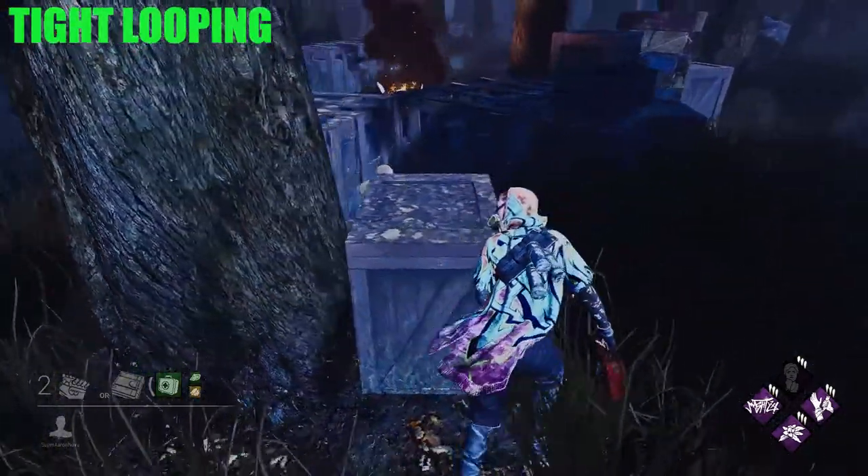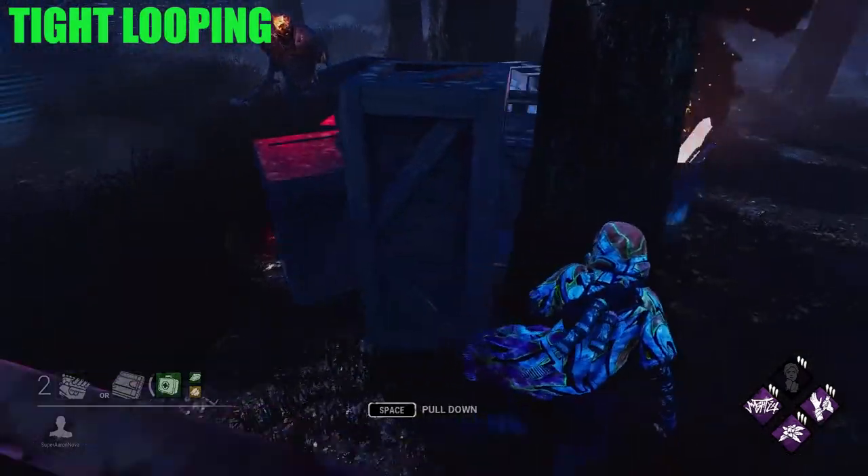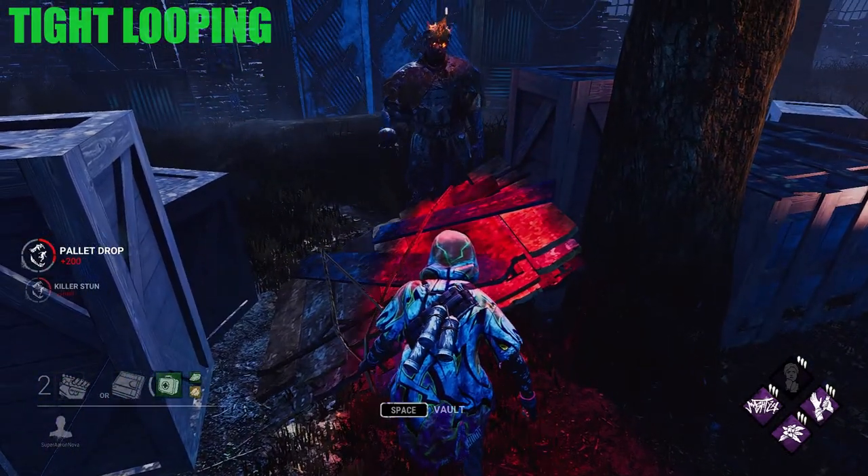Hugging the corners tightly bought me an extra loop and I got the stun on the killer, which buys additional time to get to another loop to do the same thing.